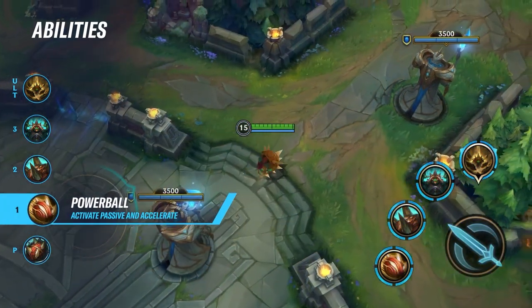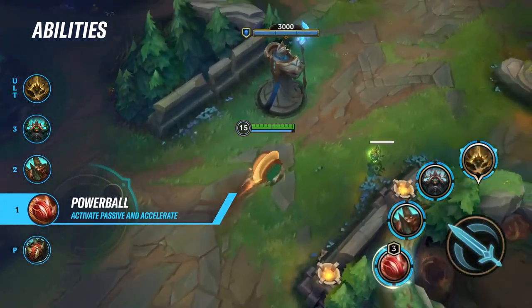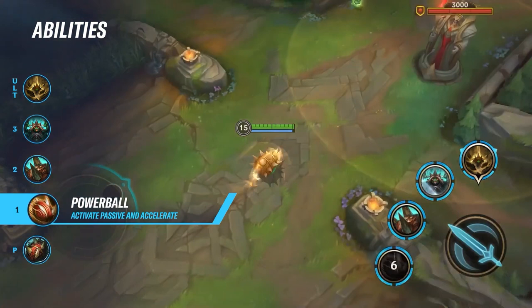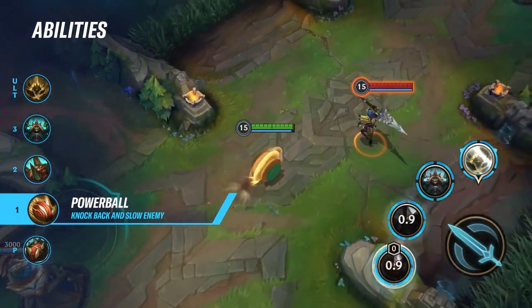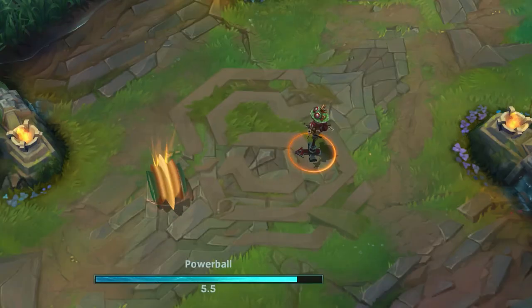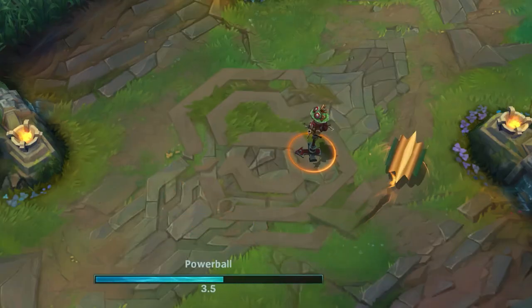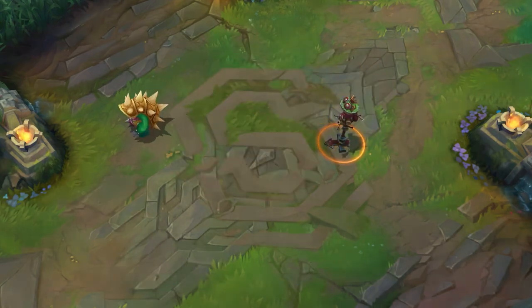His first skill is called Powerball. It enables Rolling Armadillo and accelerates up to 180% bonus movement speed over 6 seconds. Colliding with an enemy deals 240 magic damage in an area, knocking back and slowing enemies by 70% for 1 second. Activating it cancels Defensive Ball Curl and puts it on cooldown.